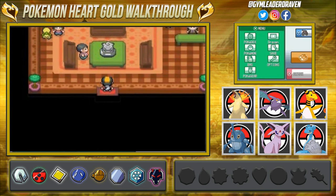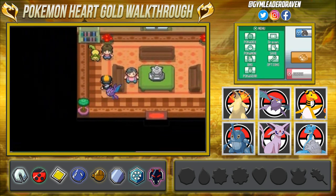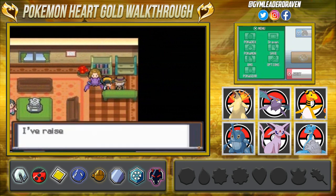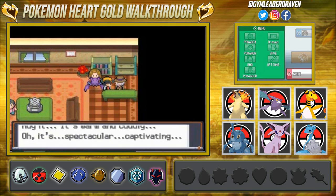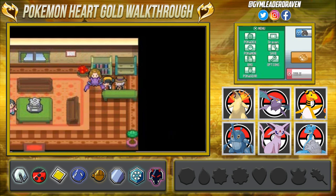Here we are in the Pokemon Fan Club, where the president gave you a bike voucher back in Pokemon LeafGreen and FireRed. He's a big lover of Pokemon and just wants us to hear his enthusiasm, including about his Rapidash. Because we heard him out, he gives us a rare candy.